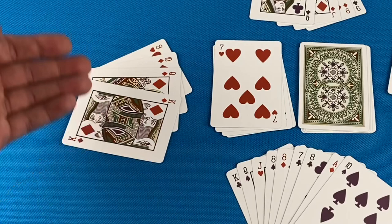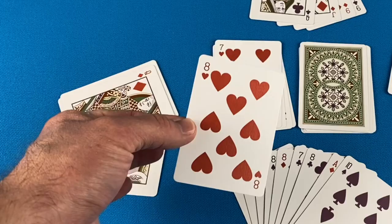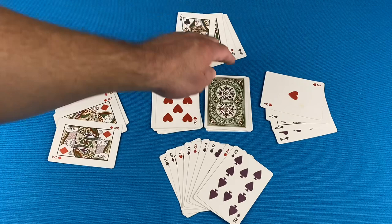Here we are back to player 1. They are going to play their 8 of Hearts. In this game, 8s are skips. They play their 8 of Hearts, we skip the next player, and now it is player 3's turn. They can play either a heart or an 8, so they play their Ace of Hearts, and play passes.